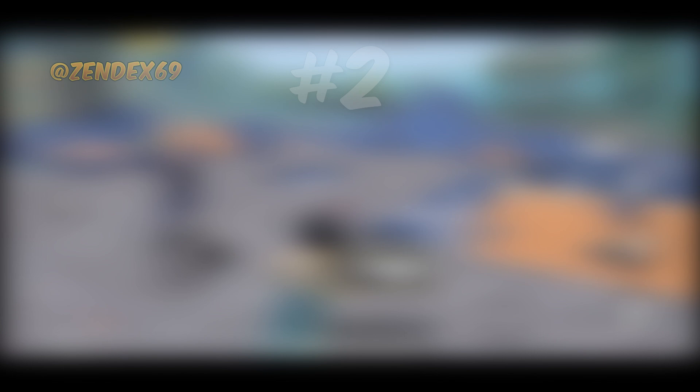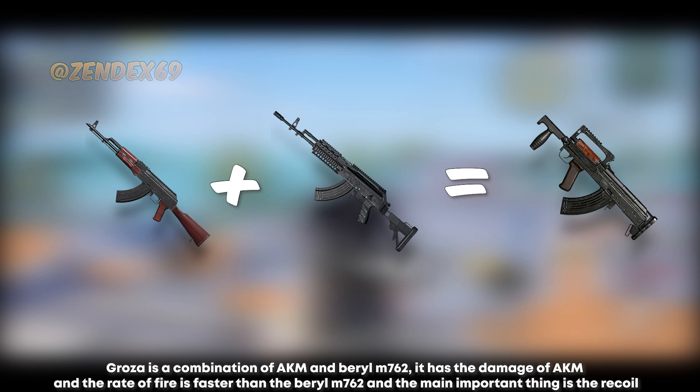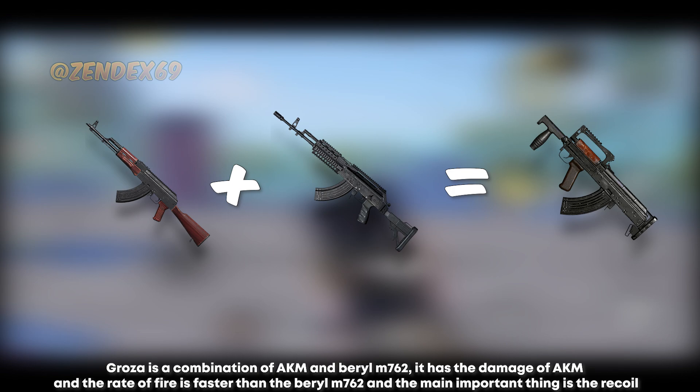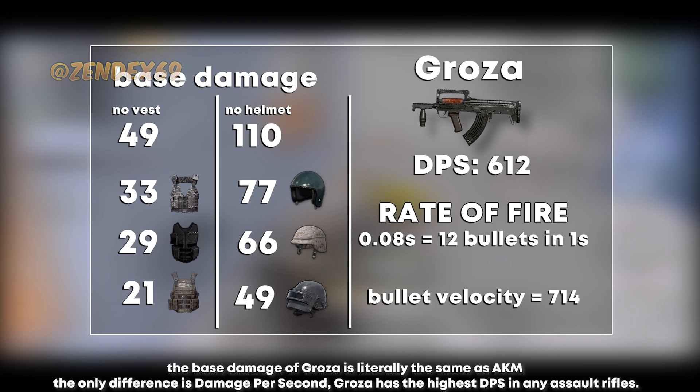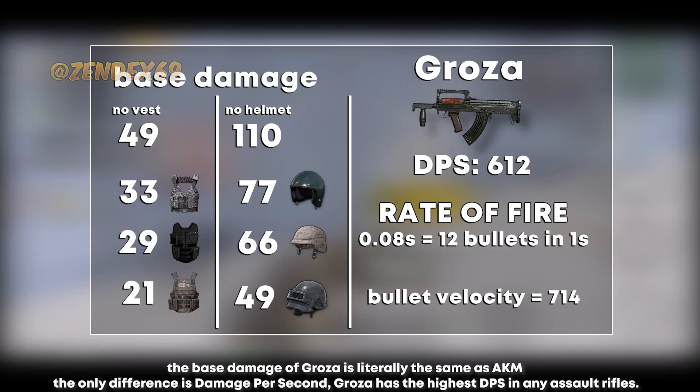Number 2 is another airdrop exclusive — the Groza. Groza is a combination of AKM and Beryl M762: it has the damage of AKM, the rate of fire is faster than the Beryl M762, and most importantly the recoil is significantly lower than both the AKM and Beryl. Here are the stats for this weapon. The base damage of Groza is literally the same as AKM, but Groza has the highest DPS of any assault rifle, which gives it the quickest time to kill — and that's the reason it's number 2.